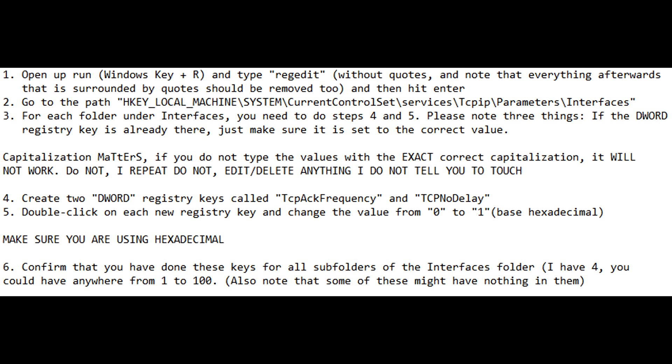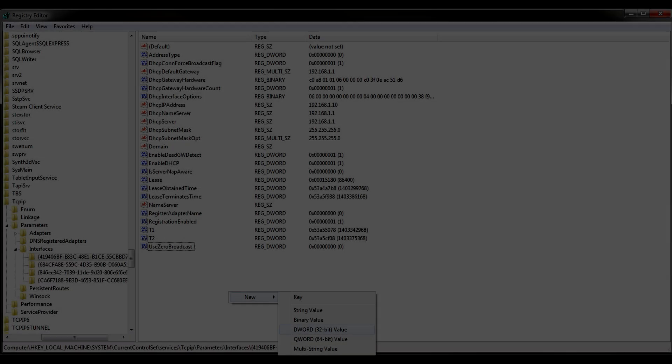And lastly, we have TCP No Delay, better known as disabling Nagle's Algorithm. This is a trick I've seen people use in a lot of MMOs and multiplayer games — like WoW, Final Fantasy, BDO, and even Minecraft — to decrease input delay. I don't know if it makes too much of a difference for New World, but it definitely won't harm you, so you might as well do it.